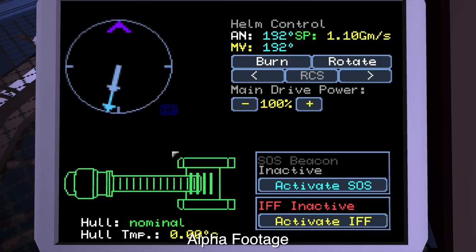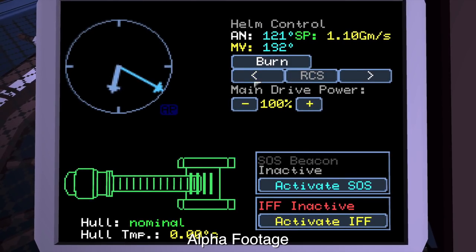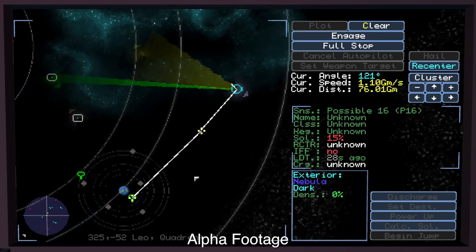Down here we've got the helm. If I wanted to, I could rotate the ship manually. The large arrow indicates which direction the ship is currently facing, but the smaller arrow indicates which direction I'm currently moving. So if I burn main engines in the direction I'm currently facing, my ship will slowly start to come around to that angle. I can also increase or decrease the amount of power given to the main drive, which makes it quieter and chews up less power. From here I've also got my damage display, I can activate an SOS beacon if I get stuck, and I can activate my IFF — which is like my license and registration — that tells authority vessels nearby that I mean no nefarious business.